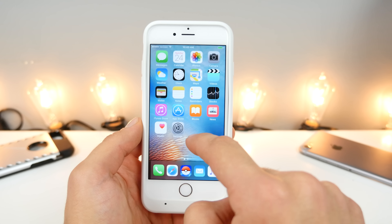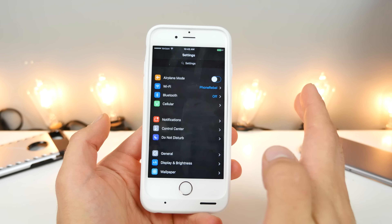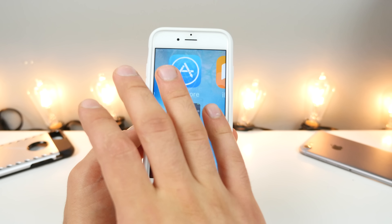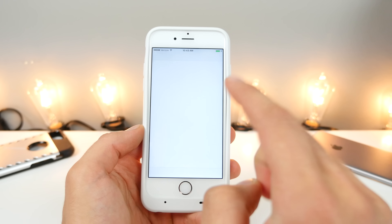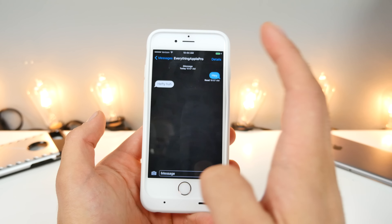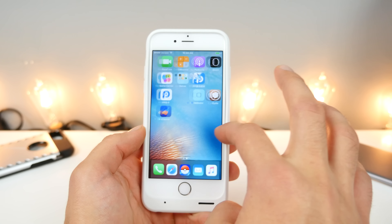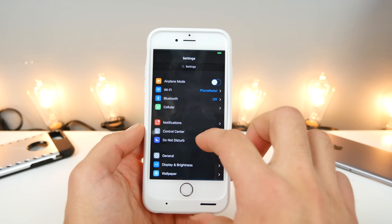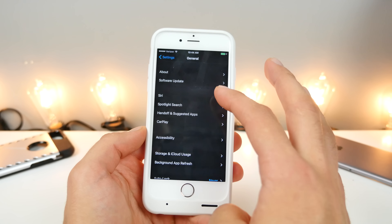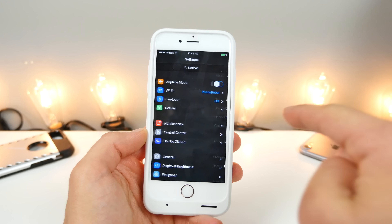This one is an absolute must, guys — this is Eclipse 3 night mode. It gives you the new iOS 10 night mode look everywhere, and I got to say it looks really, really nice. It gives an overhaul appearance to any app that you set it to. This is my one recommendation to you guys — if you're going to do anything, do this one. It is amazing just how good it looks. I don't understand why Apple hasn't brought this over already, but yeah, Eclipse 3.